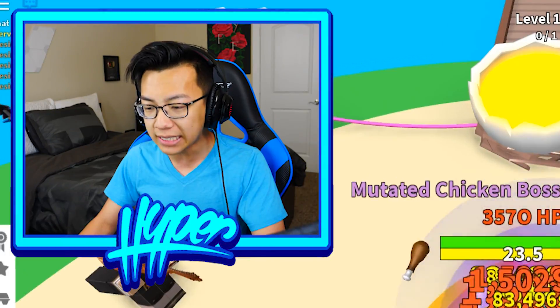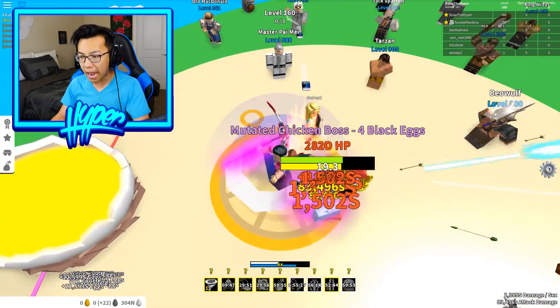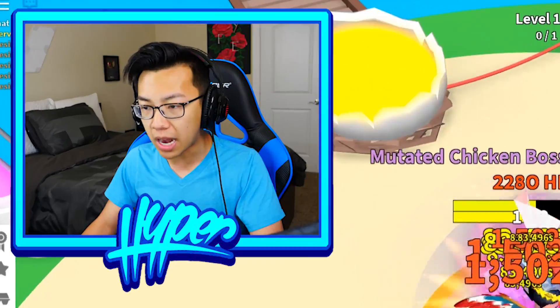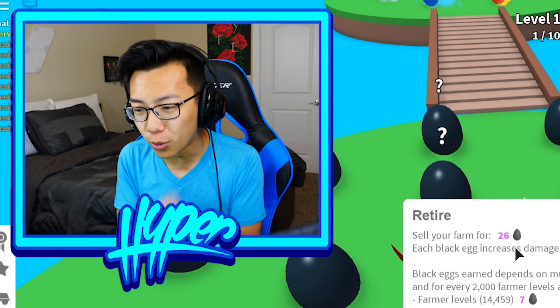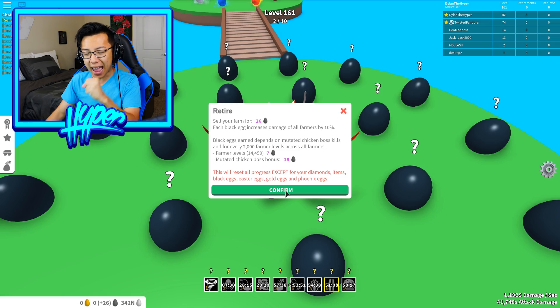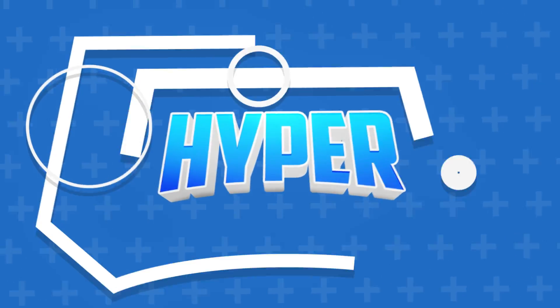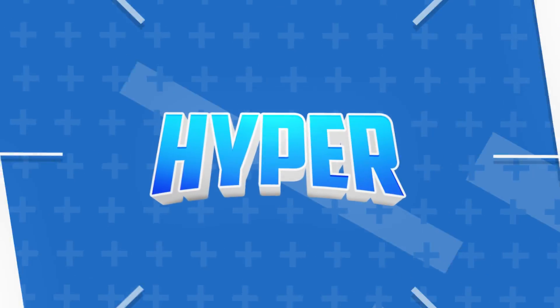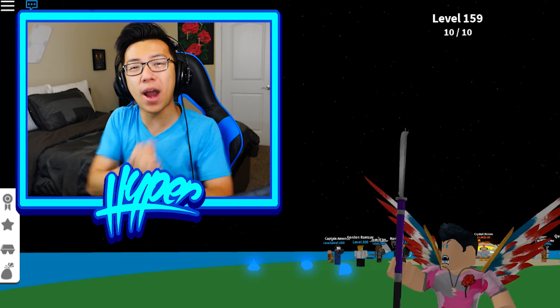We're gonna go ahead and swing — look, I can barely kill this dude, holy cow! Oh my god, can I not kill this chicken boss with my effect? You have got to be kidding me. I'm so close right now guys. I want to sell my farm for 26 black eggs. This will reset all progress except for your diamonds, items, black eggs, easter eggs, gold eggs, and phoenix eggs. I'm gonna go ahead and click confirm. Oh no guys...